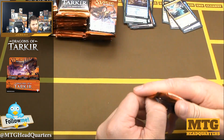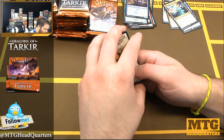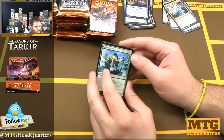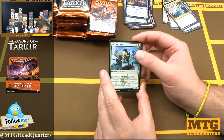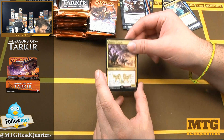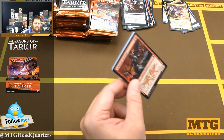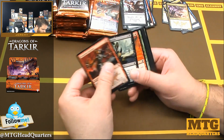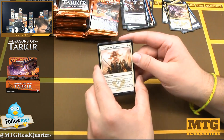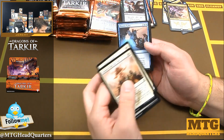Haven of the Spirit Dragon — flavorful card. There are people that enjoy the flavor of the game; I've never been that kind of person but it's interesting to hear about. Lurking Arynx, Icefall Regent, Foul-Tongue Invocation — very solid — and Boltwing Marauder. We're getting all the five and six mana dragons. Echoes of the Kin Tree, Sheltered Aerie, and Tapestry of the Ages.